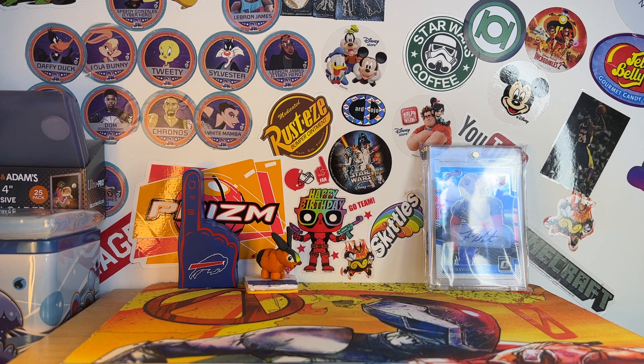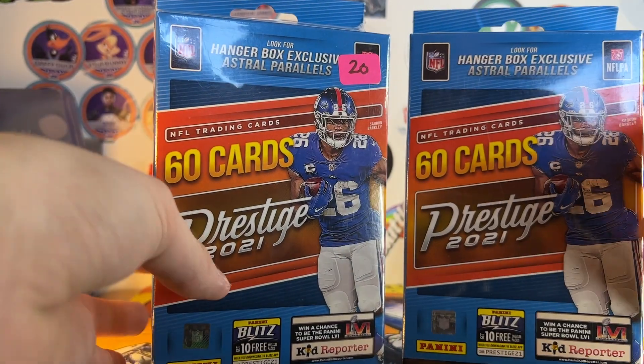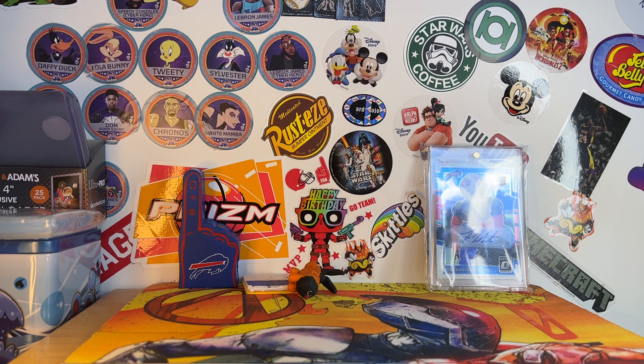Ben bought at this one table too — he got this Zenith pack, which he'll open at the end. And then we each got, to save for the Mega Pack battle in September, a 2021 Prestige Hanger Box at 20 bucks a piece. In 2019 and 2020, every Hanger Box came with a numbered card and most came with a jersey card.